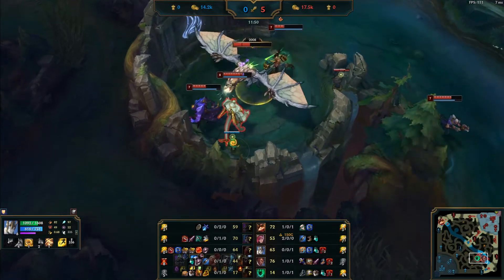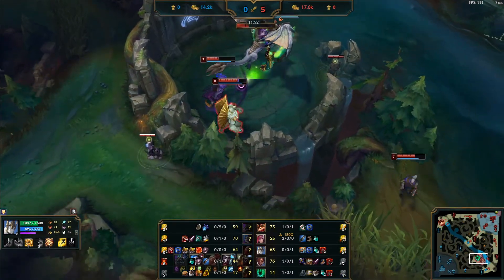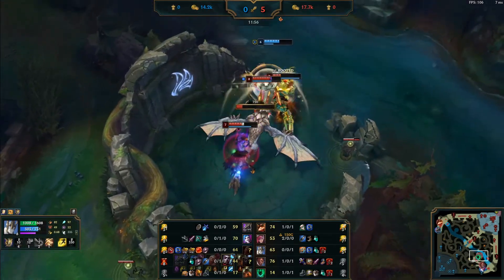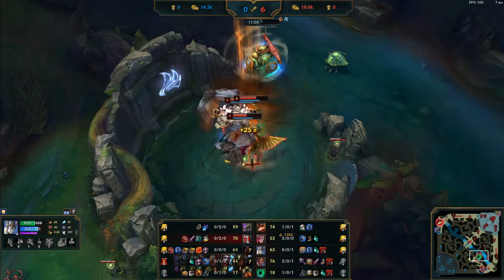You're taking the dragon and you know the enemy team is nearby. So you should be saving your crucial CC skills like E and W. Don't waste them on objectives when there can be a teamfight.